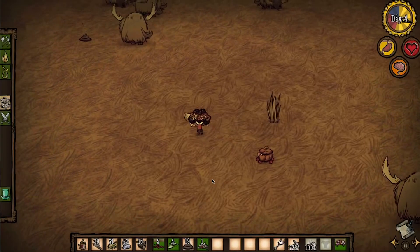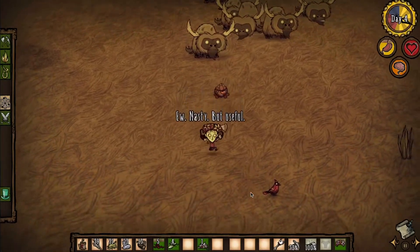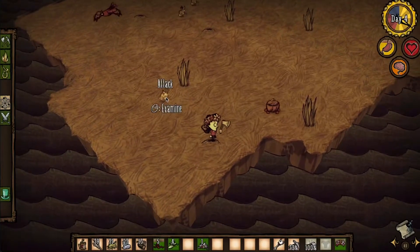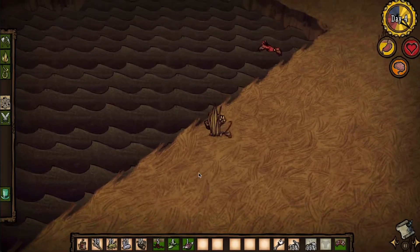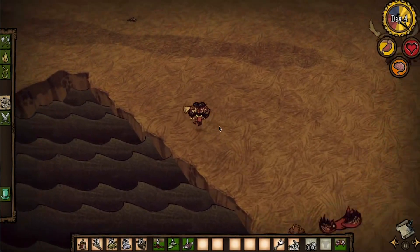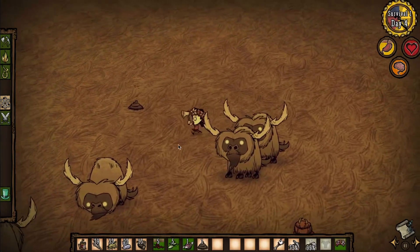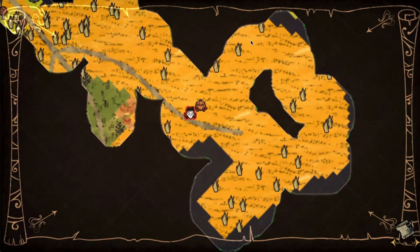There are a lot of beefalo here — a lot of them — and that only means good things. A lot of beefalo equals a lot of poop, and we already have a full stack of it. Willow knows the manure is going to be useful. Usually you find them in little patches on the map — one group here, another one there — but they're all throughout this area, which is a lot.